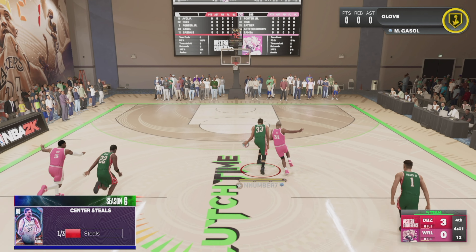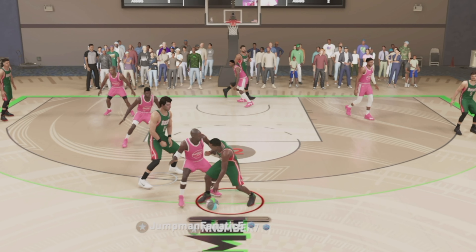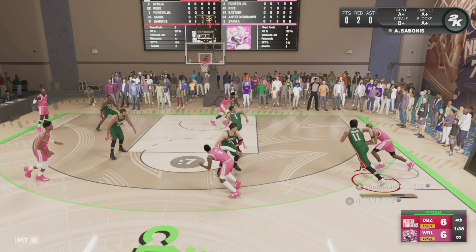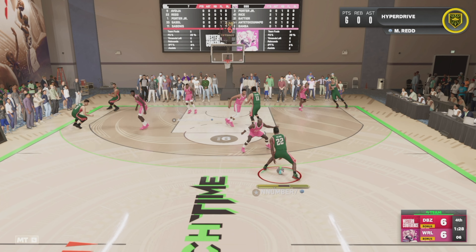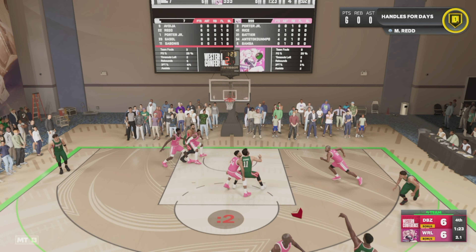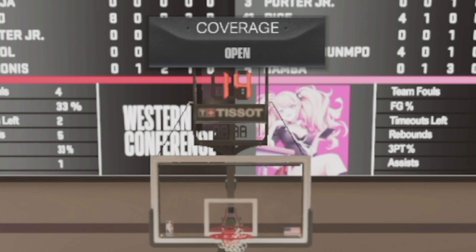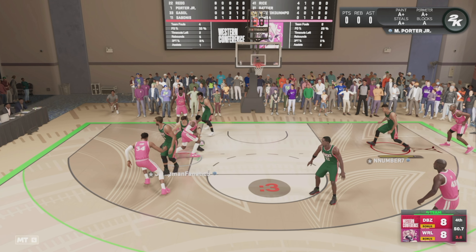Give it to him — come give me a screen, you big bastard! I called for the screen, this game is annoying me so bad. Good rebounds. Why are you screening the wrong body? Oh, carry slide for the win! I was about to say, why would he lay that up — he's big as hell, dunk that!